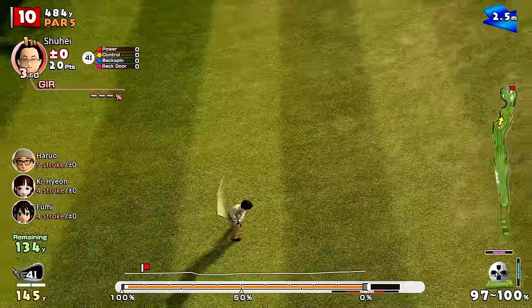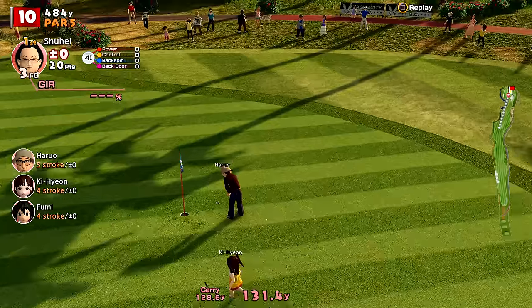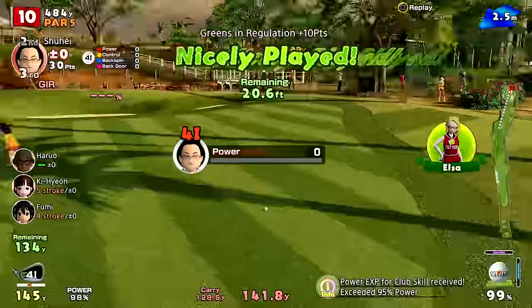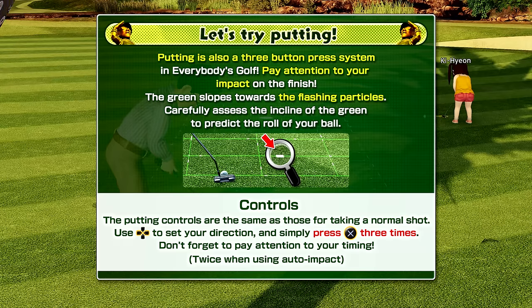Hitting par is fine, but once you get to the green - we'll see it here - there's a full-on grid showing you how the green slopes and all that sort of thing. It's really cool. You've got to select the right club and hit the right power.